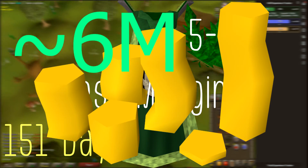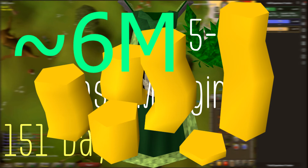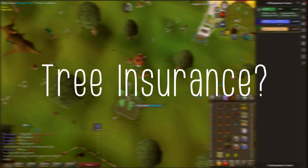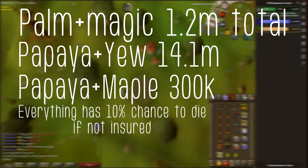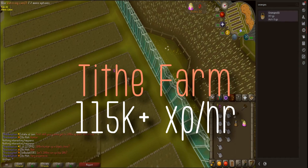Overall, it only costs about 6 mil to get to 99 after you sell the herbs. Now, I know you're thinking tree insurance — the answer is maybe, unless you're doing yew trees, because cactus spines are expensive.